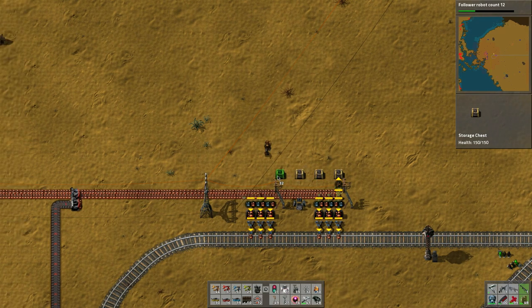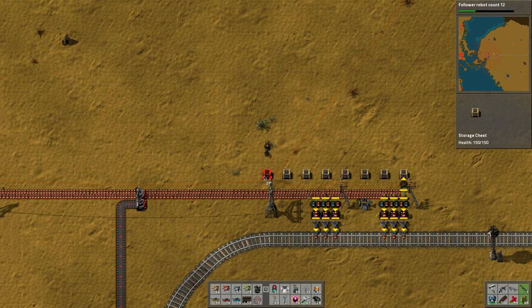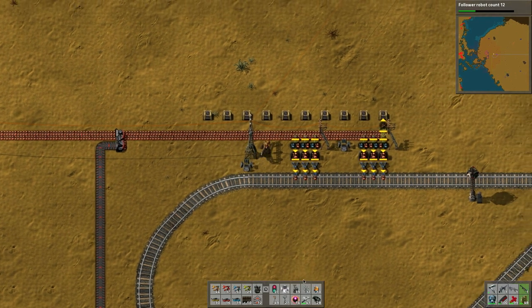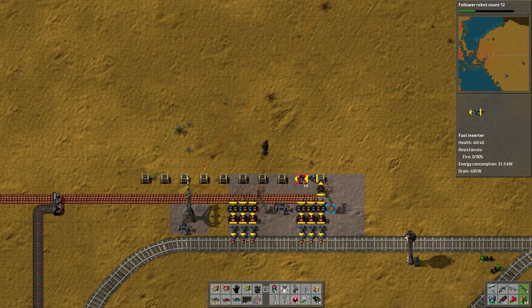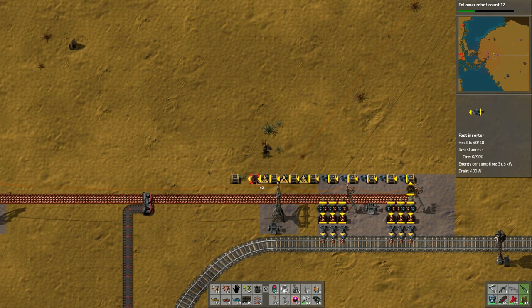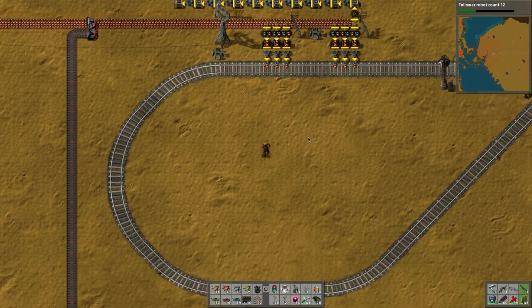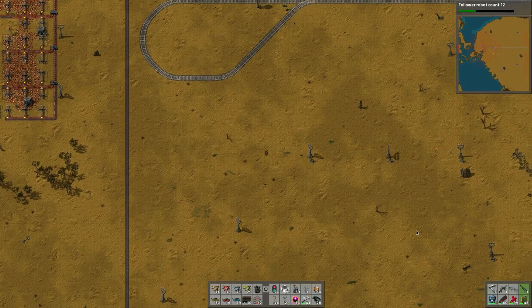I realize it takes power, but we've got this huge desert area so I can just build more solar arrays - I think I'm going to have to monitor the power output soon. I count out positions, put lights up, and put fast inserters all the way down so it stores everything. I add power - using regular power poles - and voila, all done. I'm running down here to power it.